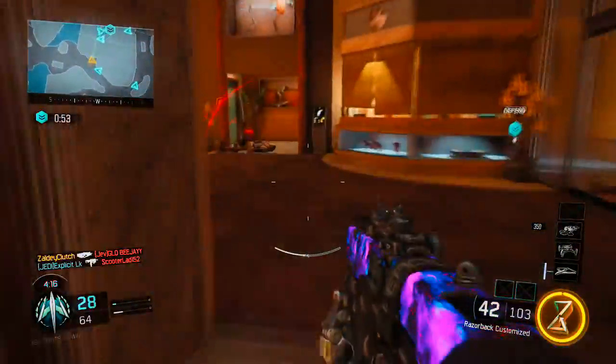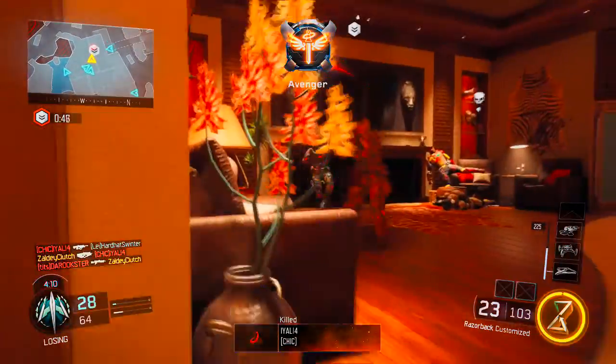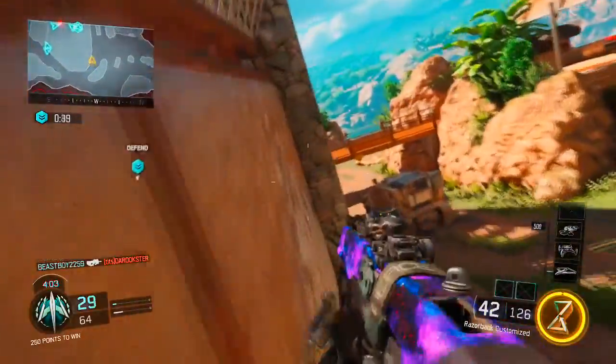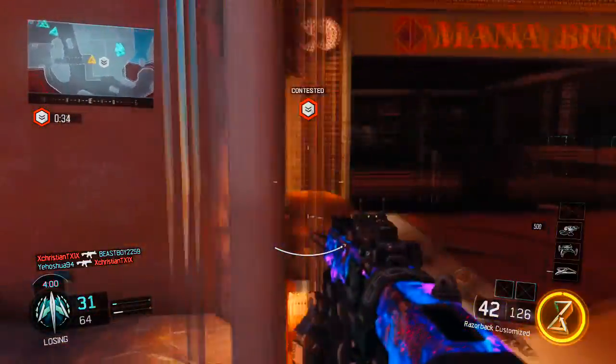Next you're going to want to throw on Fast Hands so that whenever we're done sprinting we can pull up our weapon faster — that's very necessary since we don't have Quick Draw. For Perk 2 we have Hardwired, because whenever we're defending B we don't want any of those trip mines that people throw on B all the time.